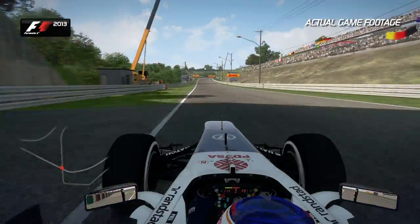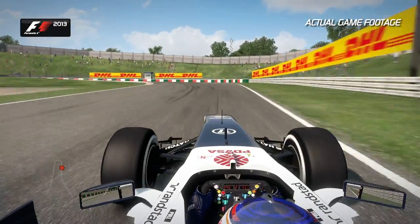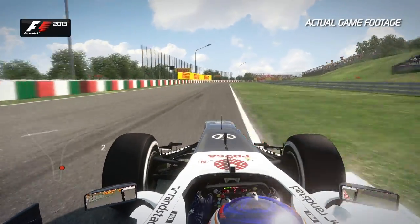Under the bridge we go towards Turn 11. Straighten the car up and then slow it all back down into second gear. Minimum speed of around 50 miles an hour here. Watch out for the traction — not too much kerb on the exit there because you want to keep that momentum.